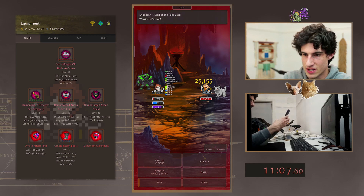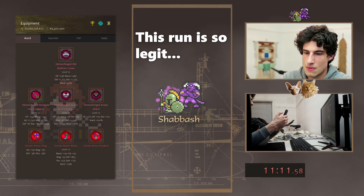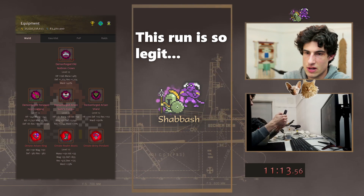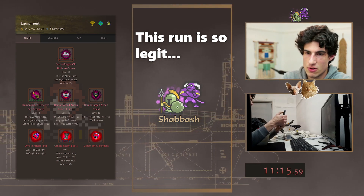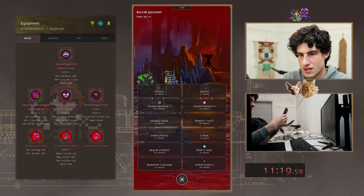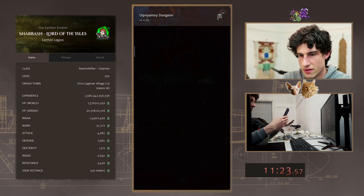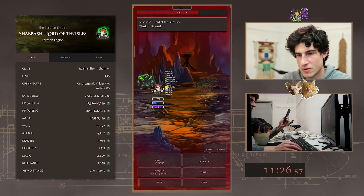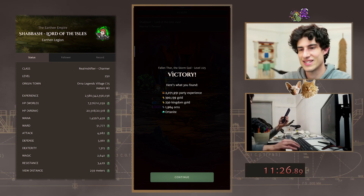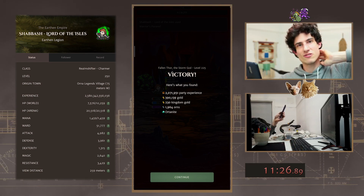They don't have any defense, obviously. I stopped the record button — I stopped recording. Floor 499. Here we go, this is the final floor. The perfect novel. Yes! Finally, we made it. We posted a score: 11 minutes 26 roughly.